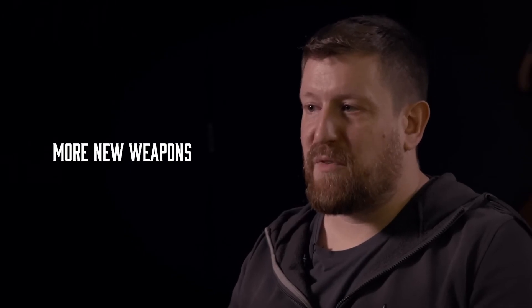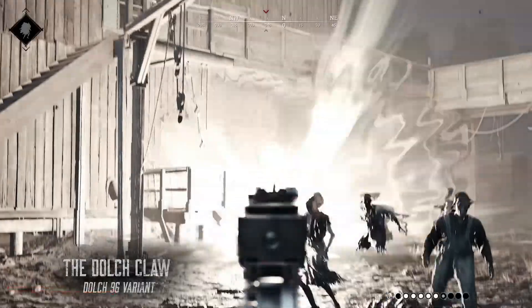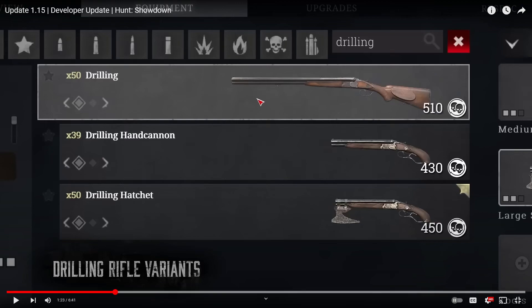The Dolch 96 family gets custom ammo in the form of FMJ and Dum Dum rounds. I don't really use the Dolch because it's too expensive. There's also the Dolch Dead Eye — another head clicker — and the Dolch Claw, another melee variant. I wish they'd put the Dead Eye on the Dolch with the butt stock. I don't really like the Claw variants.